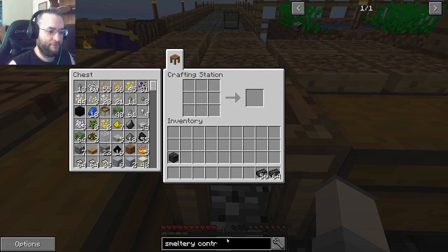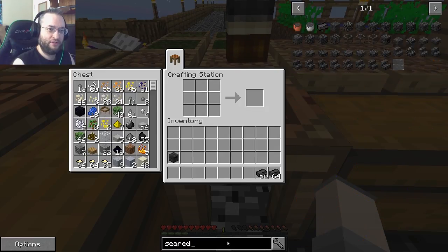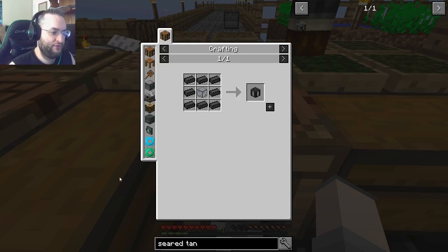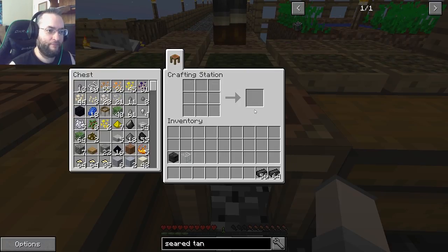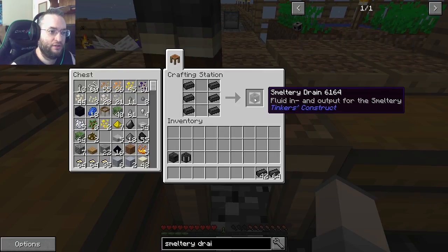I want you to make a seared tank. Seared tank. We may need to grab a piece of glass. A seared tank. Alright, I'll need the glass. Alright. Got it. Okay. I want you to make a smeltery drain. Alright. Smeltery drain. Got it.